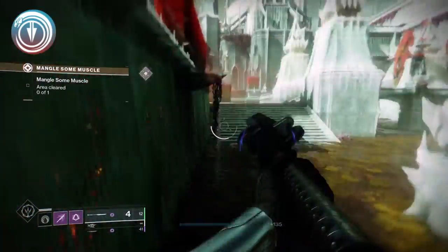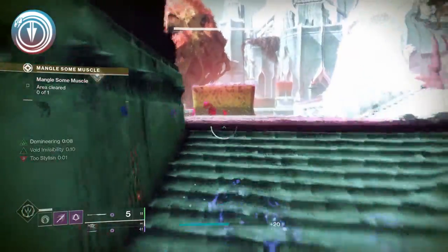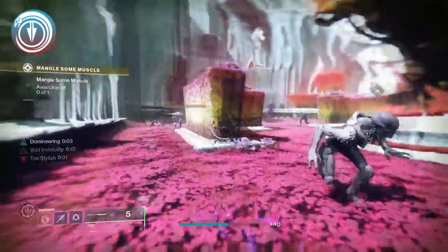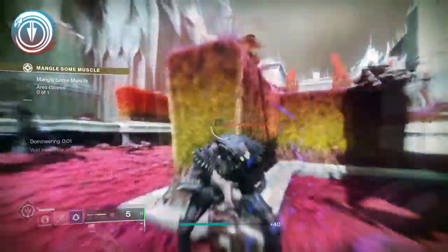Moving on, we have Invader Tracker. Damaging the invader with this weapon marks them for allies. Obviously, inside of Gambit, this does seem to be a very, very strong perk and I can see it being really, really good.